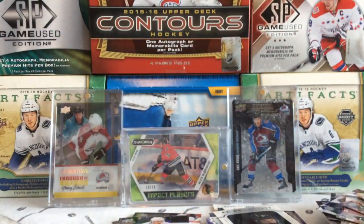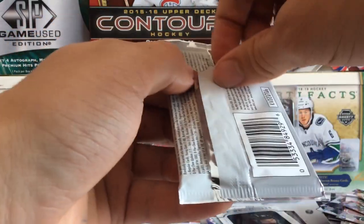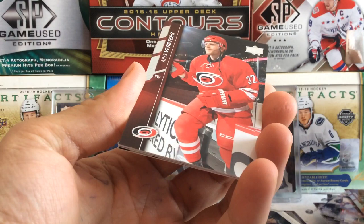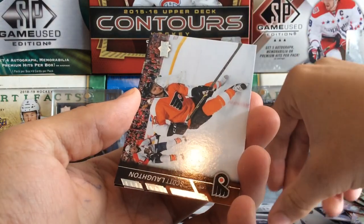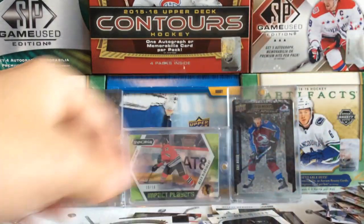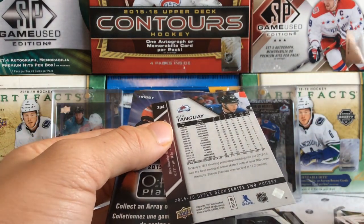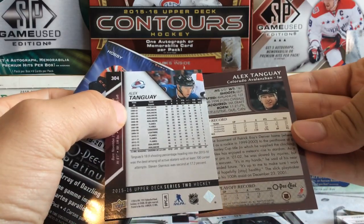Final three packs — we got 15-16 Hobby Series 2. We have Steve Mason, Anthony Ami, Dion Phaneuf, Chris Ristig, and a rookie portrait of Oscar Lindberg. We've got Scott Laughton, Michael Frolik, and Alex Tanguay. Just wondering about Tanguay here — he was with the Avalanche before that. I think we pulled one earlier with him in the Avalanche. Two different stints of Alex Tanguay.